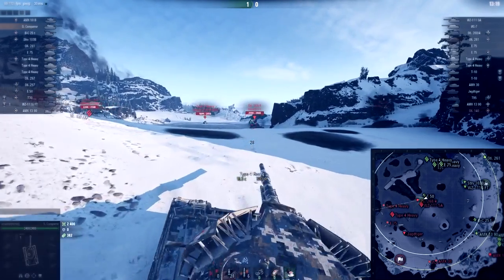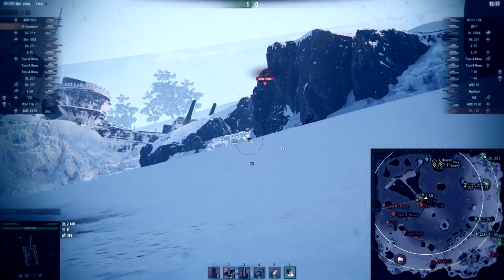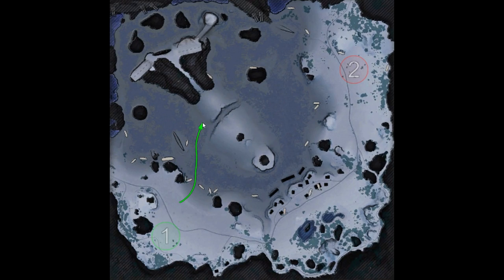Давайте по отдельности разберёмся с каждым из этих направлений, а также разберём ключевые позиции для ПТ на базах и как куда правильно ехать. Начнём с центра карты — нижний респ, просто прямо на него едем. На чём туда ехать? На СТ, на ЛТ, на быстрых тяжах, на башенных СТ-шках и тяжах. Все туда едем — это самая главная, самая основная, самая ключевая позиция на карте. Туда почти все едут, кто хочет победить.